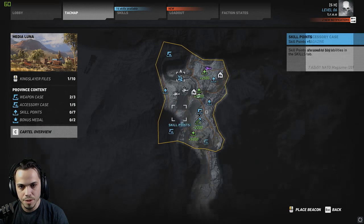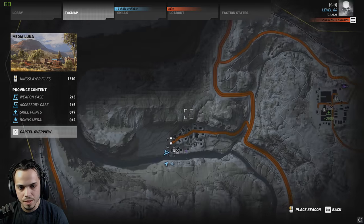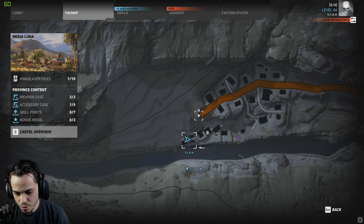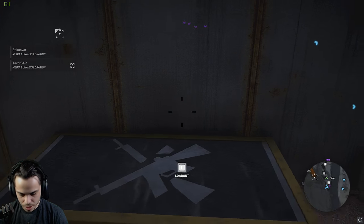Here it is on the map. At the end of this little dirt road right there, go down by the water, and you will find this box here, which contains the ACR.